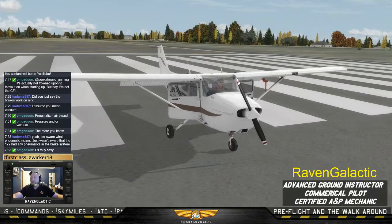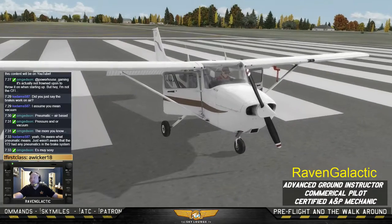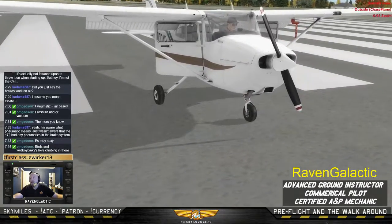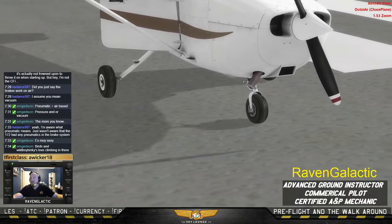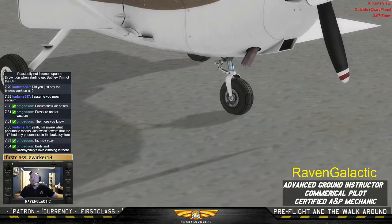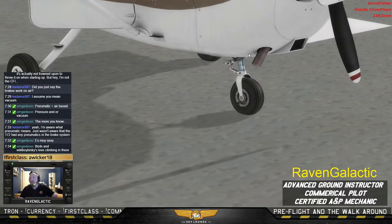Nose wheel and strut — here's our wheel strut, the silver thing in the middle. It cushions your landings and prevents metal-on-metal contact. There should be about a four-finger-width amount showing — that's your rule of thumb. You place your four fingers up against the strut and make sure there's a proper amount of pressure in there.